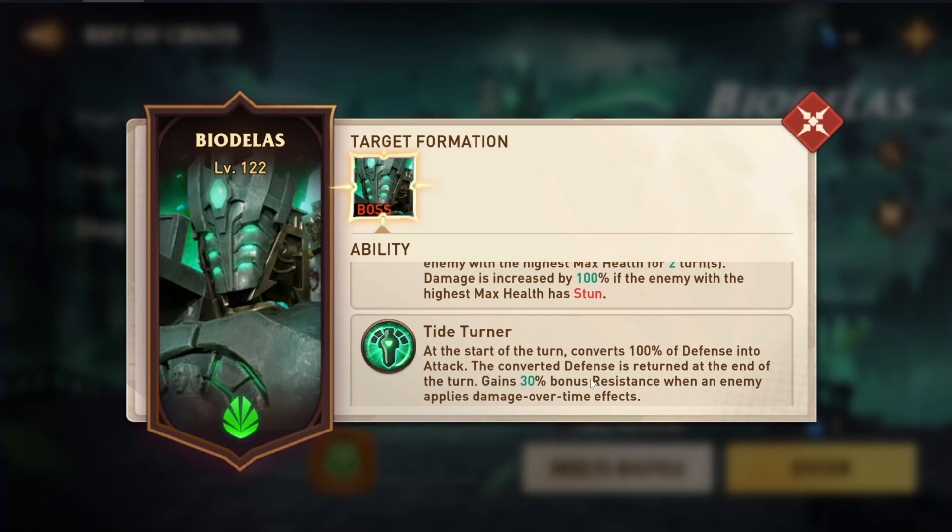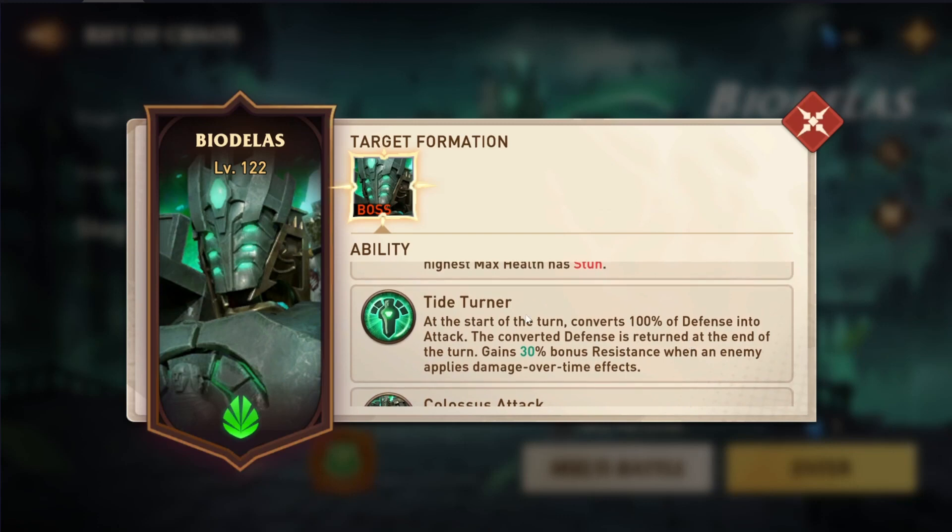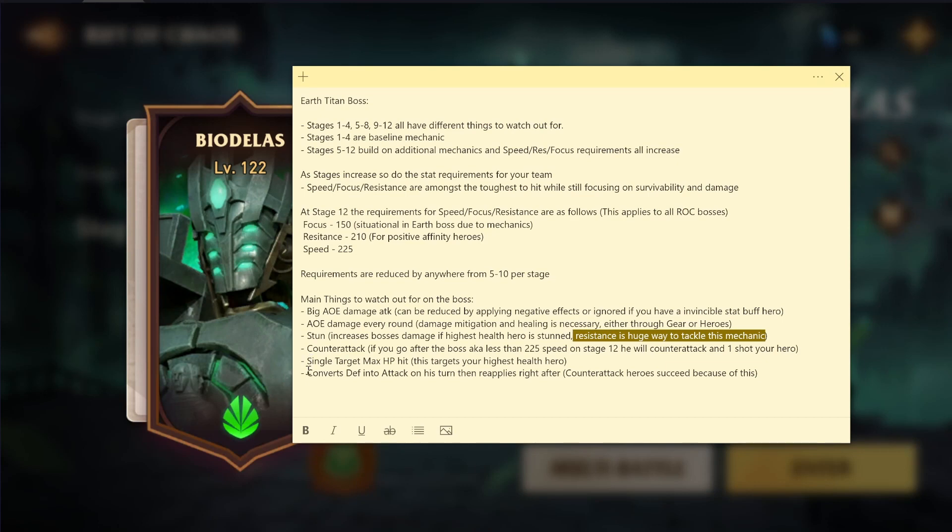If you want someone to apply ignites or defense down, you're going to have to build more than 150% focus if you want those debuffs to land consistently over the course of the match. The key thing about converting defense into attack — it returns at the end of his turn, but counterattacking heroes act before the turn is over. This is why you'll see heroes like Rosalai in compositions to beat this boss. Rosalai has a counterattack on her special ability whenever she's attacked by an Earth hero, and the Earth Titan is Earth, so she does a whole lot of damage based on this mechanic.